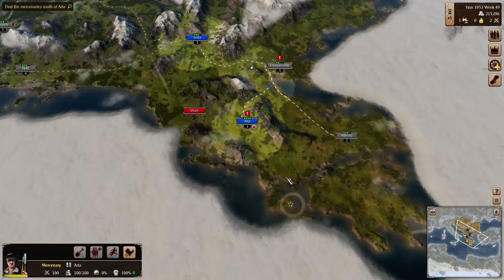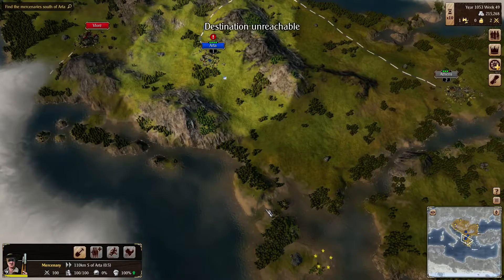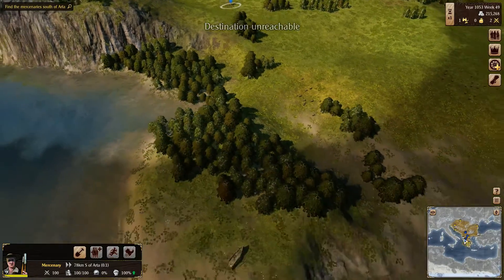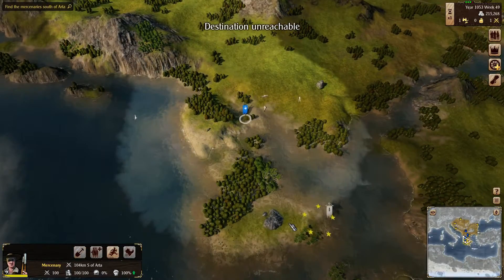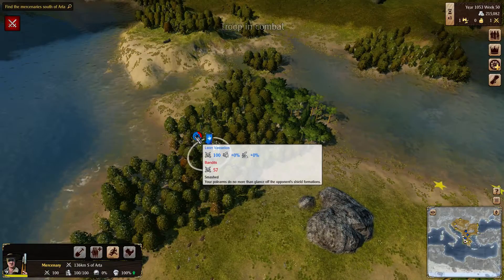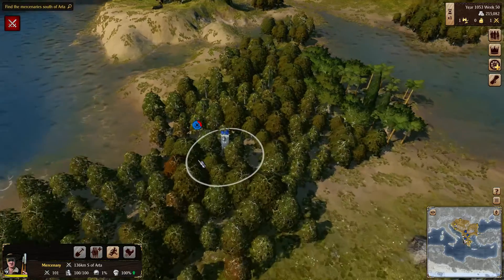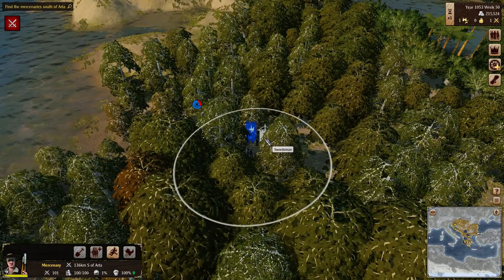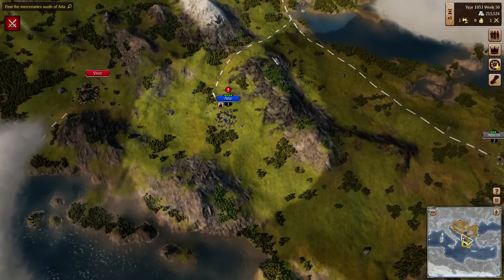We gotta go to the south, right there. Send our mercenaries — they're the weakest troop we can buy. So we're gonna fight here. The problem is we are pole arms and they are planted weapons, so we actually get a negative modifier. I don't even know if we're gonna defeat these guys — we'll find out.